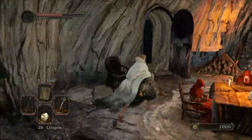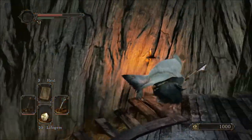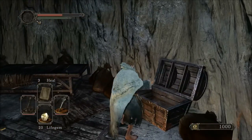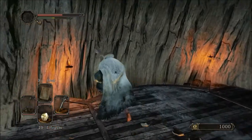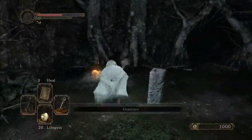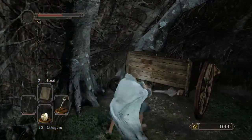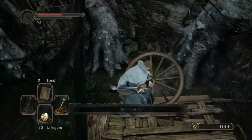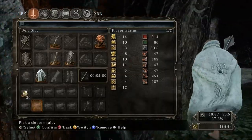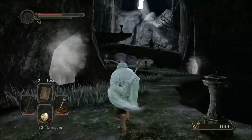We're going to need this torch. Oh, we've got to get the humanity first — I almost forgot about that. This playthrough is not about doing things as fast as possible, it's about getting a variety of different things efficiently — everything you'll need for your playthrough. So get some humanities in case you die, pick up some life gems, that kind of thing. The torch we're going to need for No Man's Wharf — it is a necessary item.